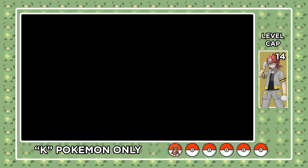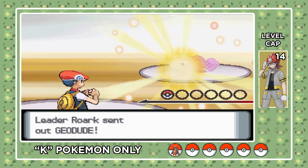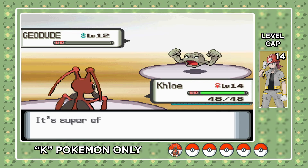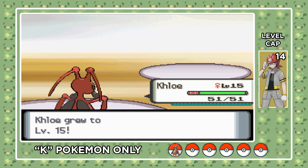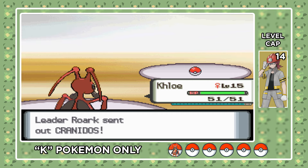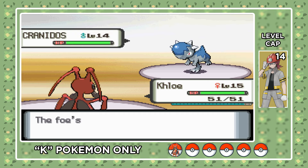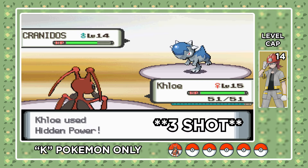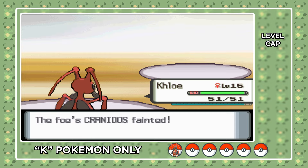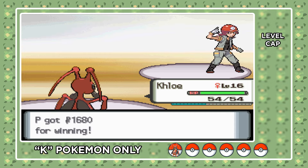Roark's team has one real problem: Cranidos. Since we reset for certain stats, his lead Geodude and Onix literally don't matter at all. Krikatoon is fully evolved and still has better stats than most first stage Pokemon, so that's two outspeed KOs with Hidden Power. Cranidos can be a problem, but since our Krikatoon has 31 Speed, we actually outspeed and take a two-shot KO with Hidden Power while Cranidos just uses Leer. One badge — but let's be real, that was never going to be the hard one.